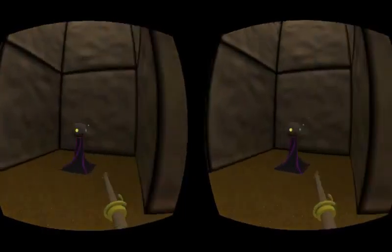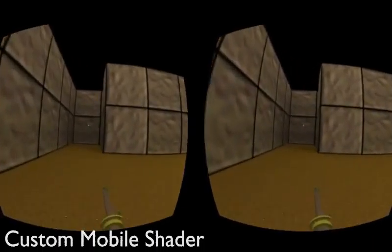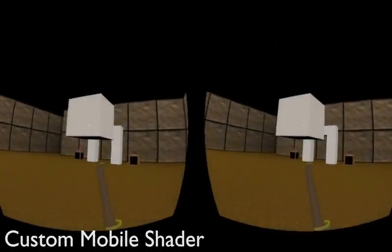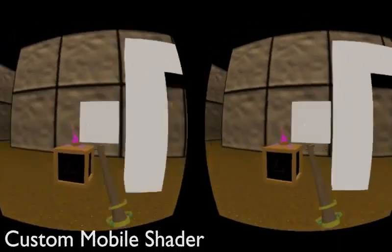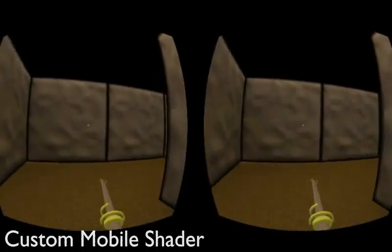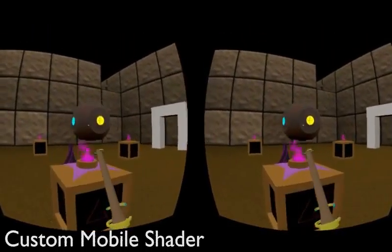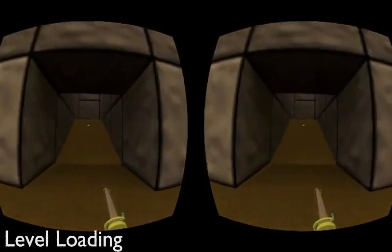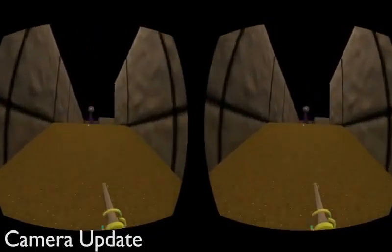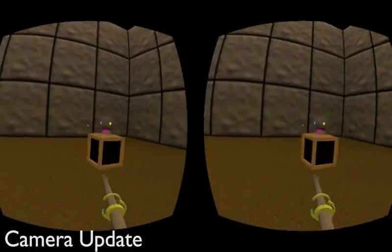For scripting, I modified the mobile shader slightly so that it adds tint to it, and I've replaced all of the toon materials with my custom shader. I've also added in some logic for exit gates, for loading from those exit gates, logically disabling objects, moving platforms, and I've switched the camera and camera parent objects to now update in the regular update rather than the fixed update I was previously using.